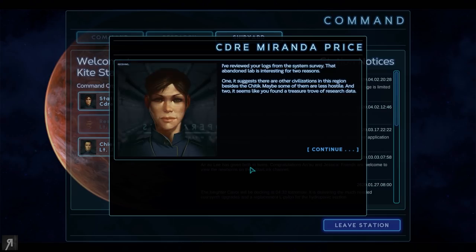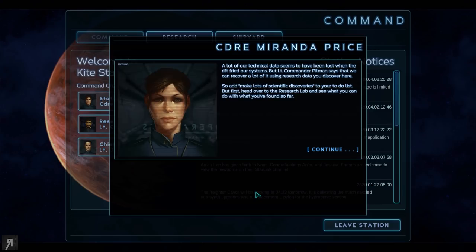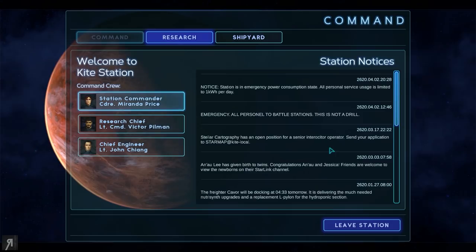I've reviewed your logs from the system survey. That abandoned lab is interesting for two reasons: one, it suggests there are other civilizations in this region besides the Kytik — maybe some of them are less hostile. And two, it seems like you found a treasure trove of research data. I've got good news and bad news. The good news is our research lab is up and running again. The bad news is a lot of our technical data was lost when the Rift fried our systems. But Lieutenant Commander Pillman says we can recover a lot of it using research data you discover here — so make lots of scientific discoveries. First, head over to the research lab and see what you can do with what you've found so far.